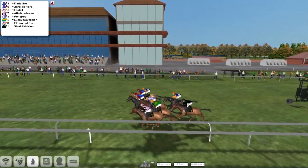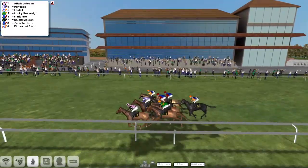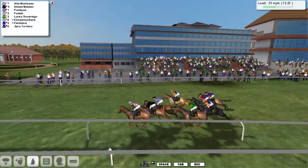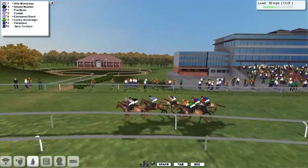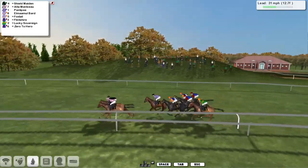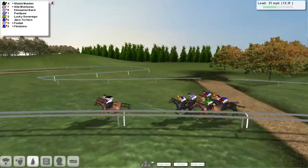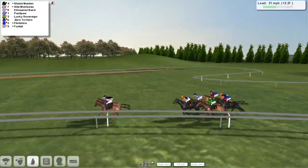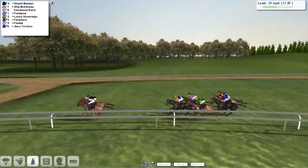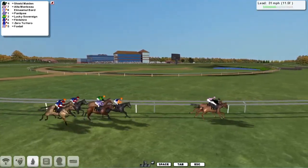And away we go. A little bit slow out was Shield Maiden and Elmar Moulbard, but as is the norm they're beginning to move through the pack already. I wouldn't be at all surprised to see the Stu Gray horse take the lead before too long, and that is indeed what it's going to do on the outside of the pink-jacketed Alta Monceau for Derek Hinton in third. Then a bit of a gap back to Elmar Moulbard. Ponty P's on that one's outside, Lucky Sovereign is hugging the rail on the back three, Flinshire, Zero to Hero and Foxtail.